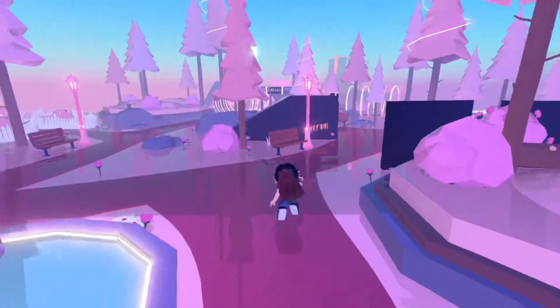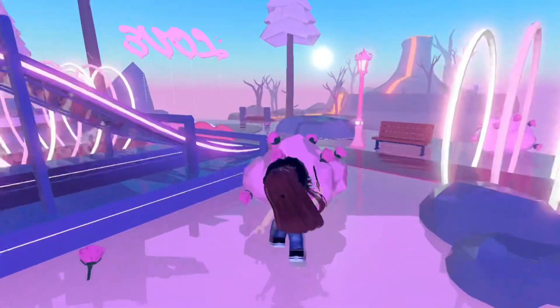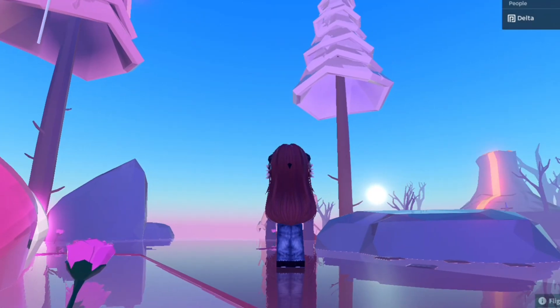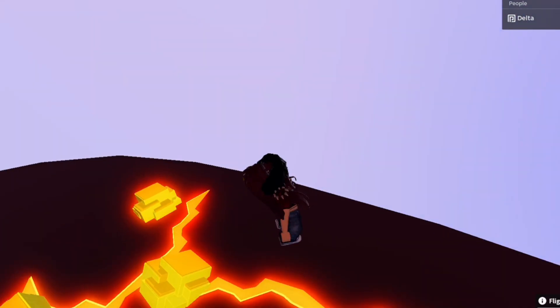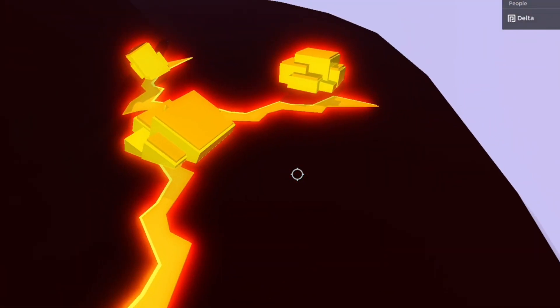First, go to the volcano area. If you want, you can fly. Go behind the volcano — there will be a piece of a key. I have it already so it's not there for me. Collect it.